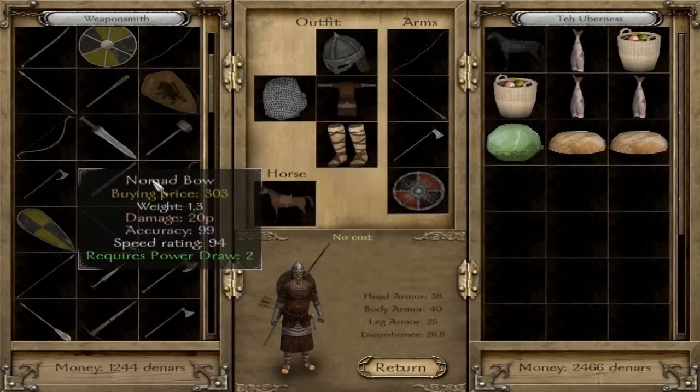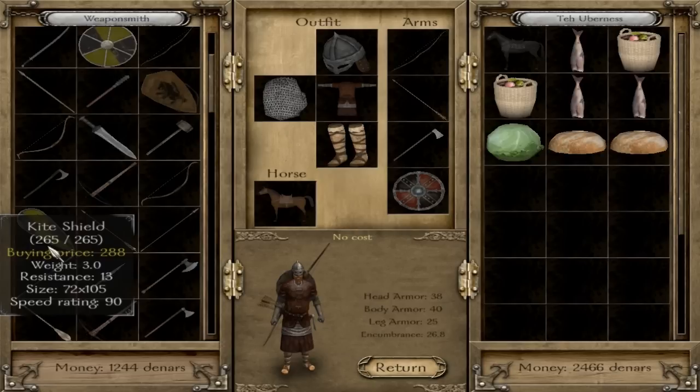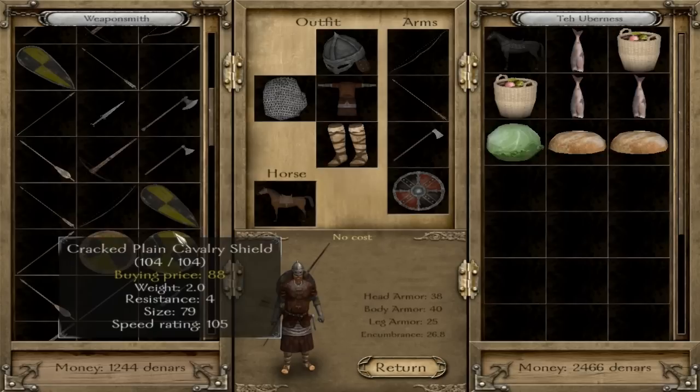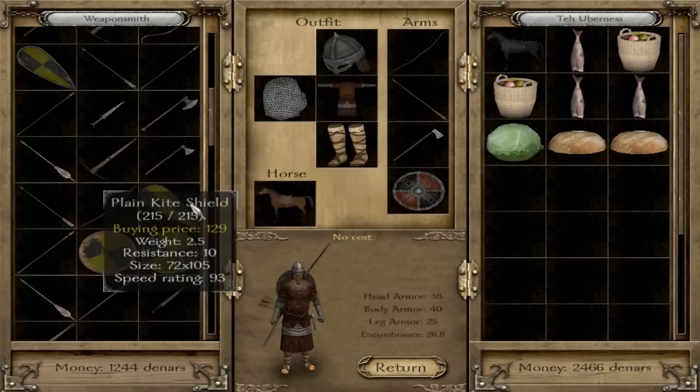All shields can have modifiers. The good modifiers to look for are reinforced and thick. Bad modifiers are battered and cracked. There are also descriptors such as old, heavy, and plain, which are not actual modifiers — they are considered separate items altogether. So a plain kite shield is a separate item from a regular kite shield, and it can also have a modifier. For example, you could find a battered plain kite shield — avoid those.